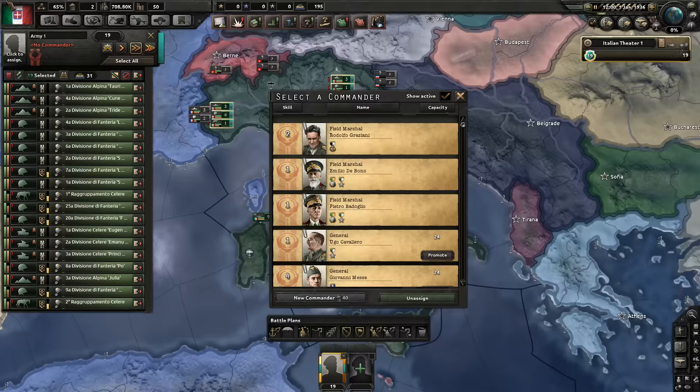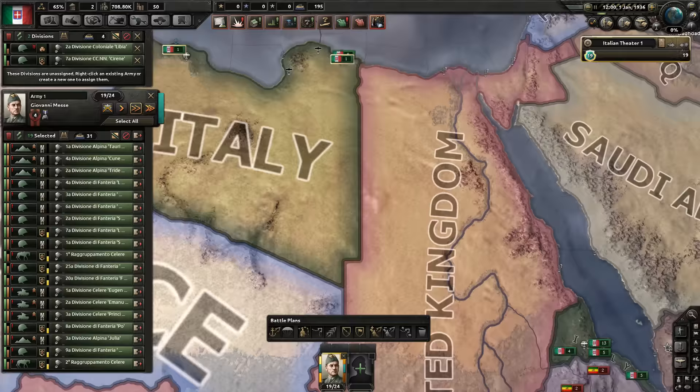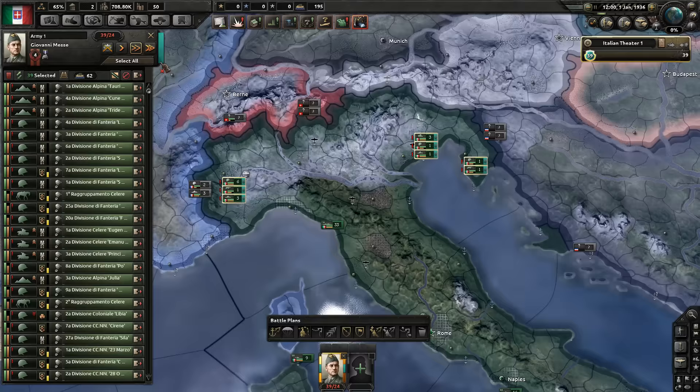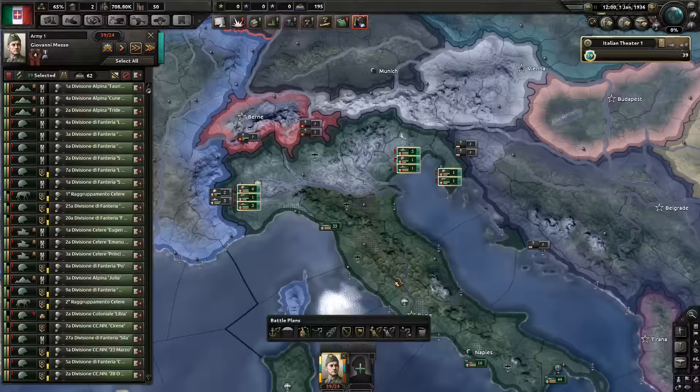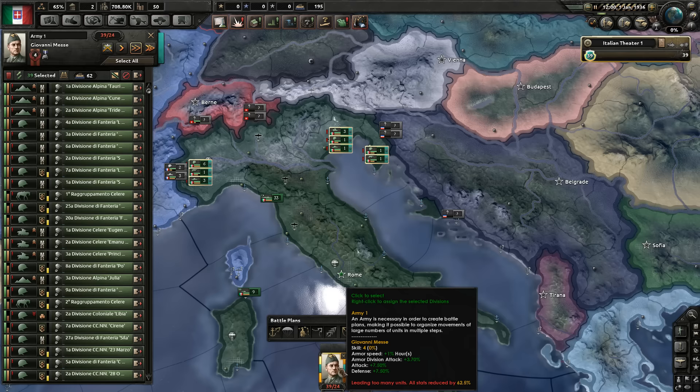If a general is commanding more than 24 divisions he will suffer a penalty on his stats. This guy is skill four and he is a panzer leader. If you hover over his portrait it will show the penalty he's receiving for all of his stats based on being over capacity. This guy is getting a reduction of all his stats by 62 percent, and you can see the exact amounts displayed next to the portrait.